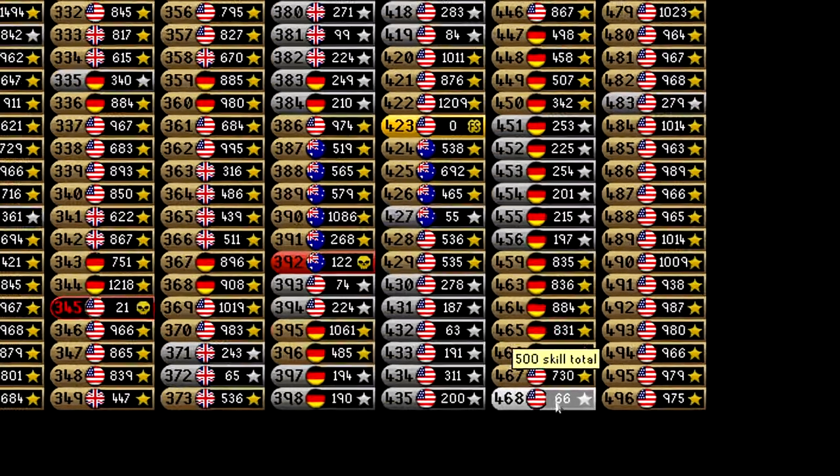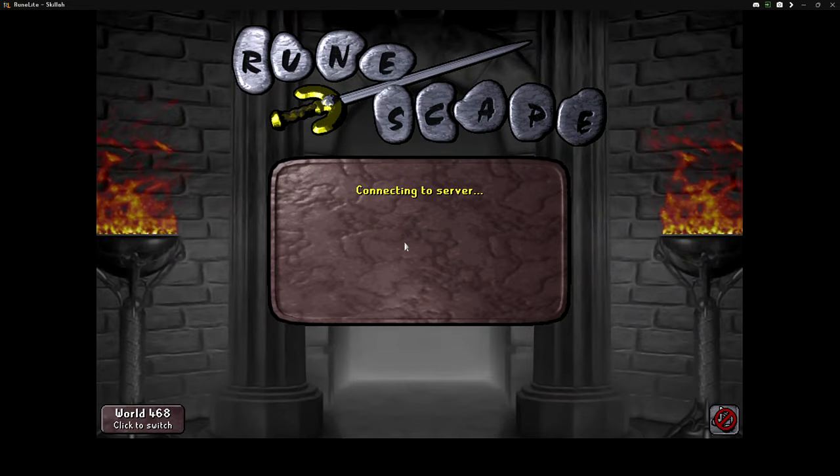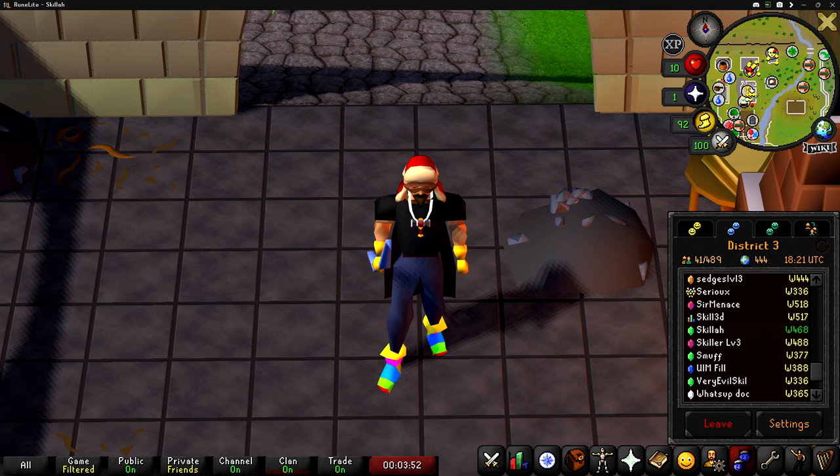Look at this — 66 total players on the free-to-play 500 total worlds, that's crazy. And we're finally back at the Emerald rank after it was taken away from us right after we got it last time due to the ranks updating.